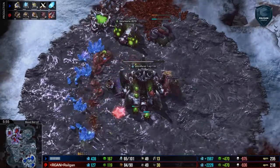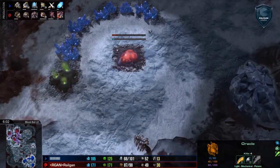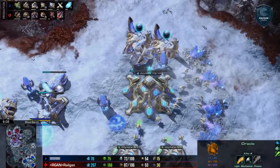We've got the Oracle doing a little light harassment here, but this is mostly a revelation scouting Oracle — poking in and out, he'll be able to scout things momentarily. It's not about harassment. I think Mana is going to be going for a very economic style play.